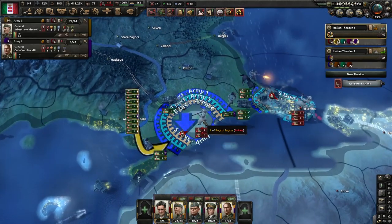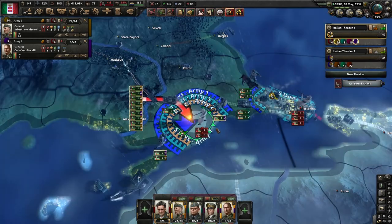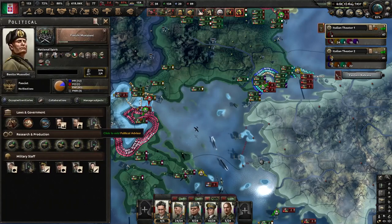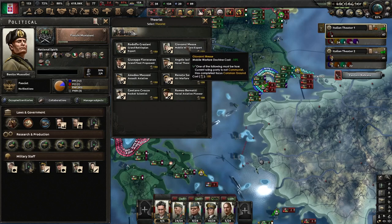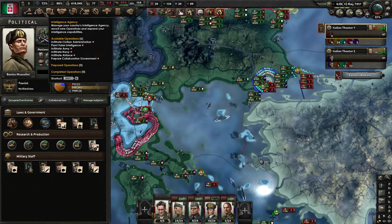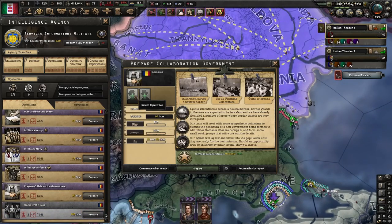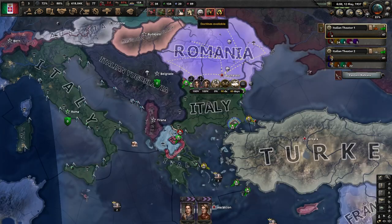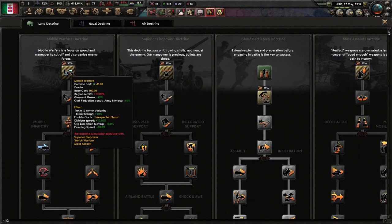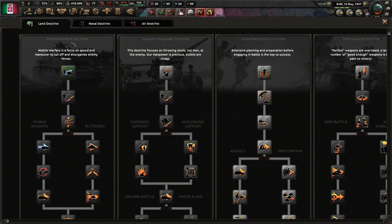We did encircle a lot of Turkish divisions — they are all going to die. I also noticed we have enough political power for our mobile warfare expert, so we are going to assign him. I completely forgot about starting the collaboration government — that's not ideal because we were already late with it, but I'm still confident we can get it in time. Mobile warfare is my favorite doctrine.